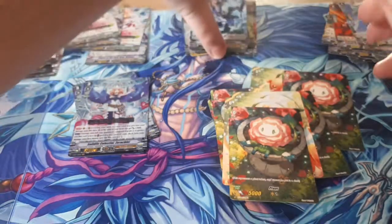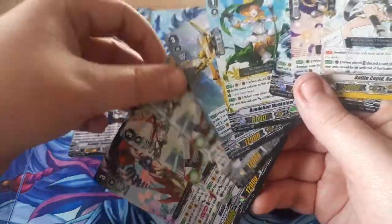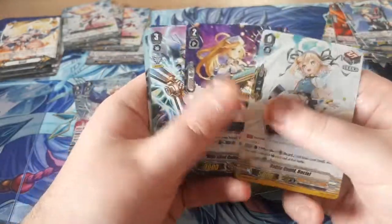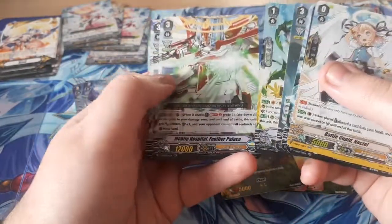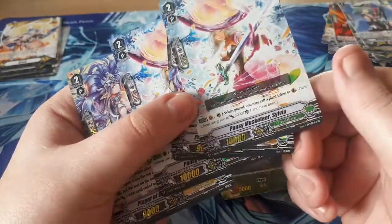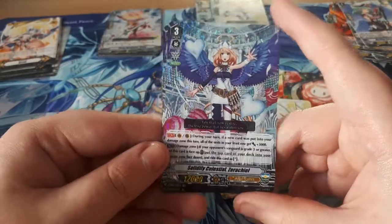I'll do a recap — although technically the recap is going to be very small because we didn't really pull a lot of notable stuff. Having pulled two Mobile Hospitals and one Pella. So, for double rares: Battle Cupid Nooseal, Wild Star Celestial Rangel, Battlestorm Sycamore, White Hair of the Moon Shell Pelennor, the Lion Musketeer Mirka, two Mobile Hospitals, Me and the Treaty Rose, and Trevor — we literally got the same cards twice! Prayer of the Holy Moe, Fabian, and Panzy Musketeer Silver. The odds of that — I'm pretty curious. And then we have two copies of Solidary Celestial Cerber Chef.